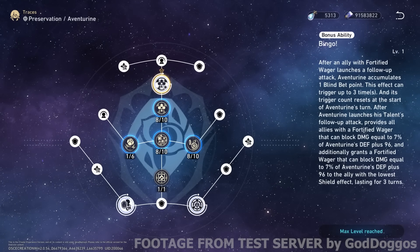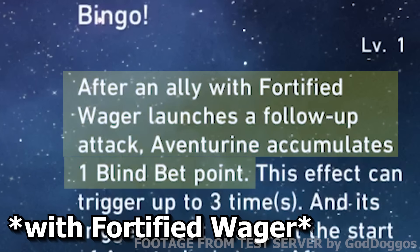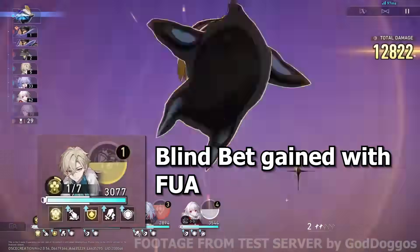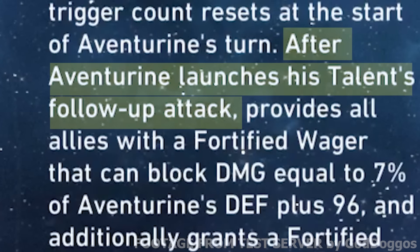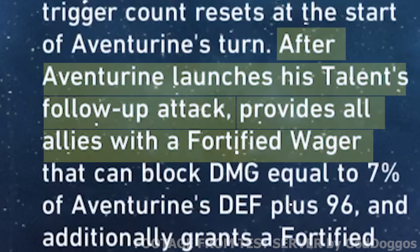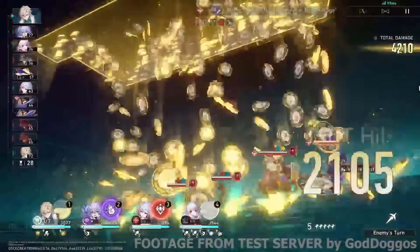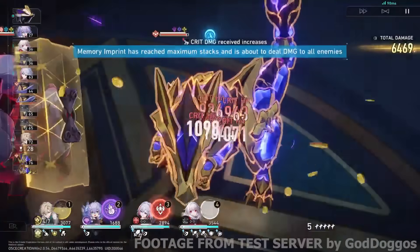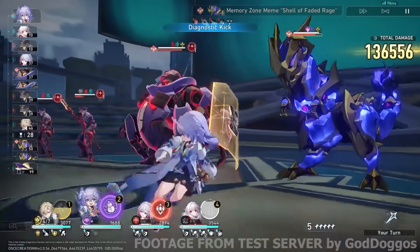Finally, this is the kicker. If your ally launches a follow-up attack, Aventurine gains 1 blind bet stack — this can happen up to 3 times and resets at the start of his turn. On top of that, after Aventurine launches his follow-up attack upon reaching 7 blind bet stacks, he provides all allies with more stackable Fortified Wager shield. The amount is doubled for the ally with the lowest shield. All shields last 3 turns.